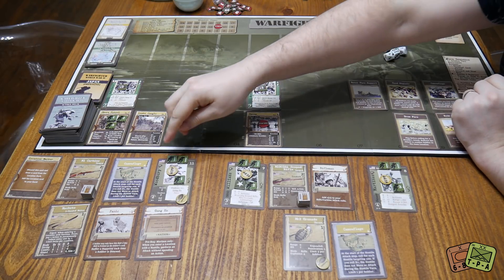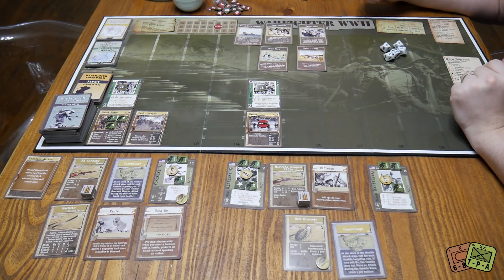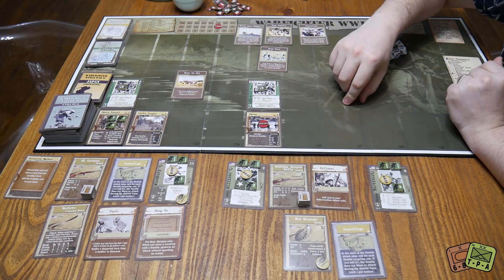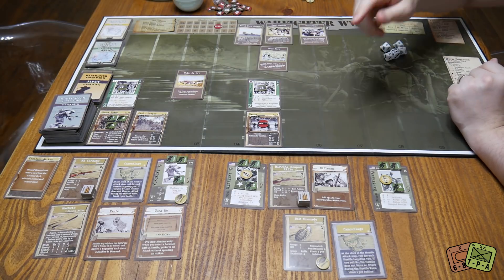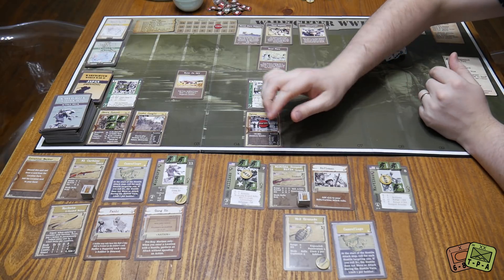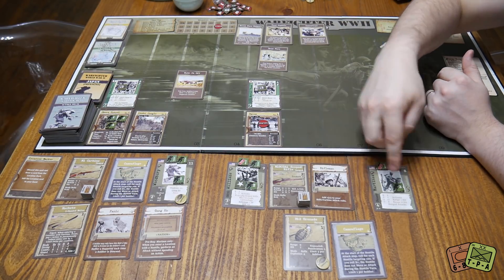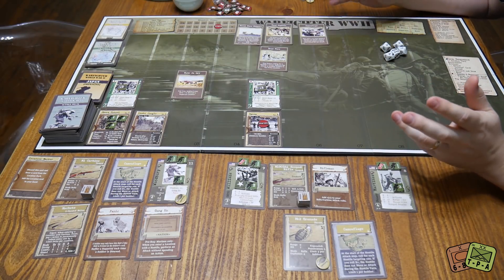So Woodbury is going to play Walk It Off — you may heal one or discard a suppression counter. He's going to discard his suppression counter. That's important because if you have a suppression counter, the only thing you can do is spend an action to remove it. When you only have two actions, that is a real pain. Williams and Martinez are going to have to spend actions to remove theirs, but Woodbury can do it for free and maintain both his actions. This costs our card though.